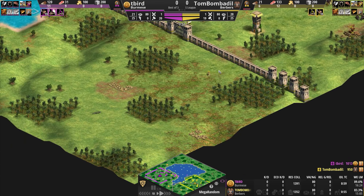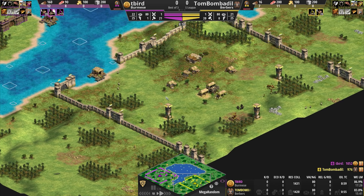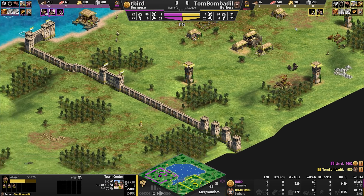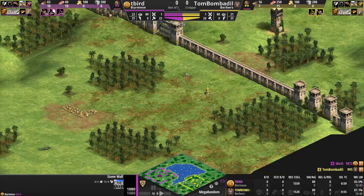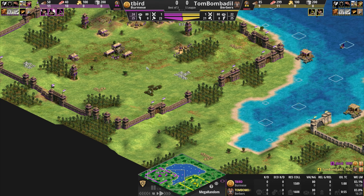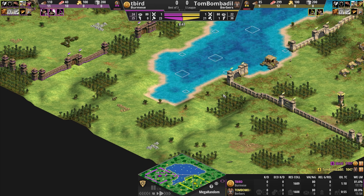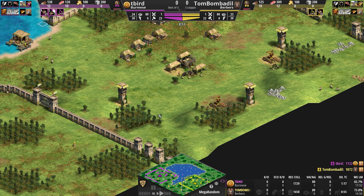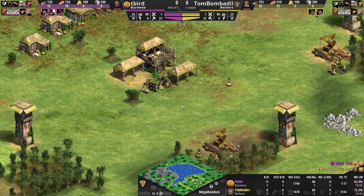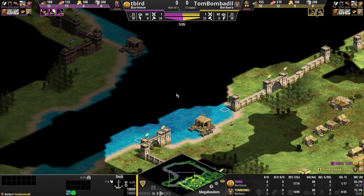One of the Burmese bonuses is you can see relics — there are only two relics on this map, revealed to me at the beginning of the game. Their unique unit is the Arambai, a cavalry throwing unit with very low accuracy but extremely high damage. You need to mass them and engage from extremely close range to do meaningful damage.